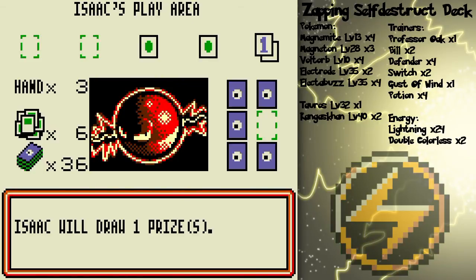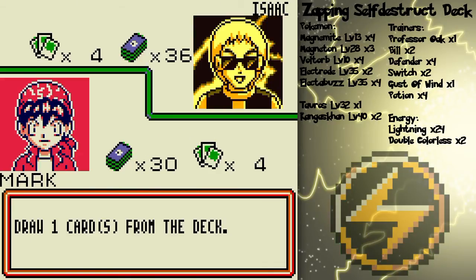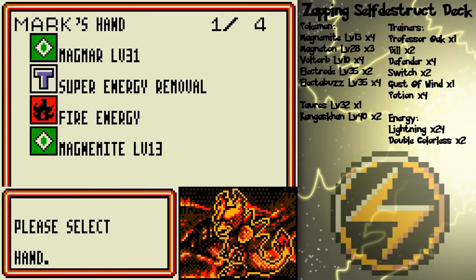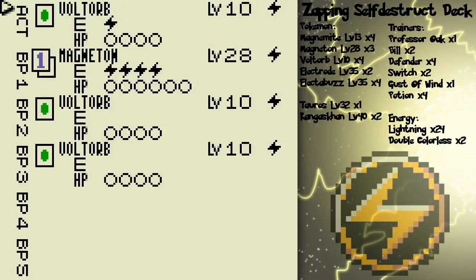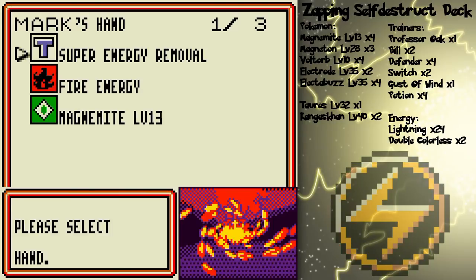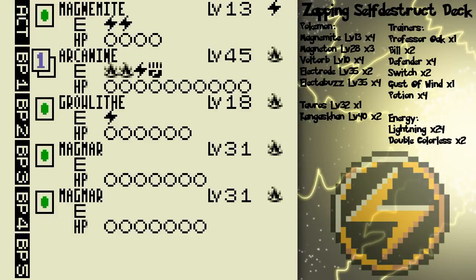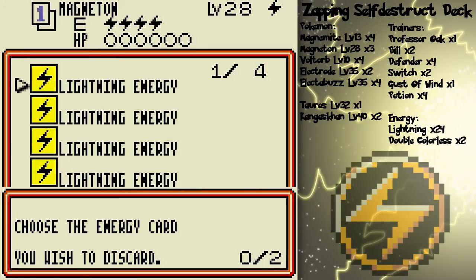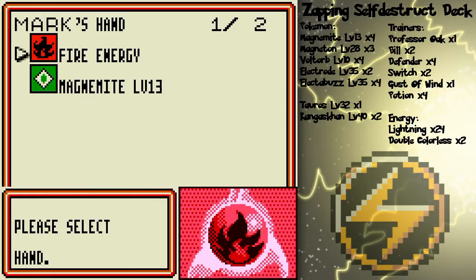So he's gonna do that. And I am going to self-destruct it — I think. That seems like a good idea. Actually, should I use Super Energy Removal? Yeah, I think I'm gonna do that, because I can sap the energy away from Magneton and prevent his self-destruct. Oh, that's nice.